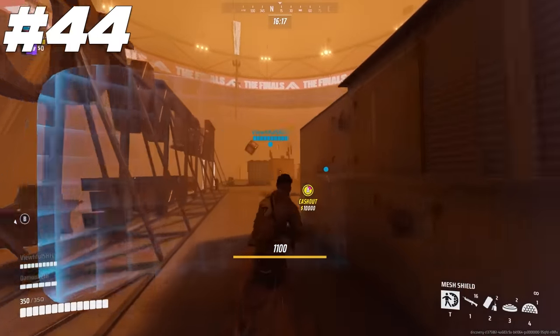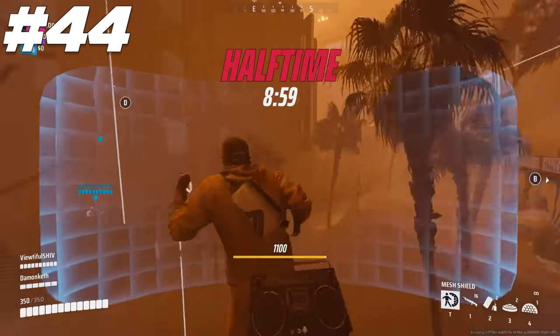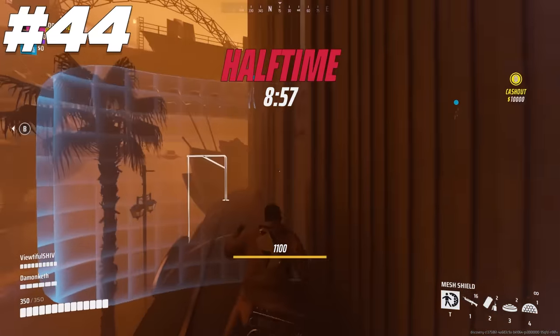You can still slide and even climb as you hold up the mesh shield. This means you can hold your shield up and actually slide through a jump pad to go even farther forward.